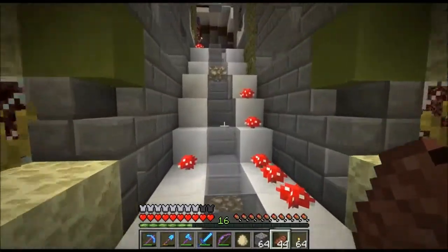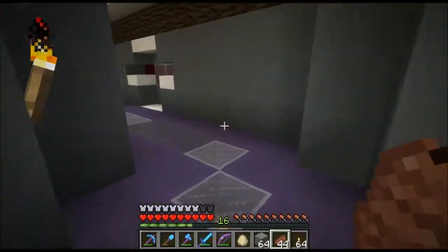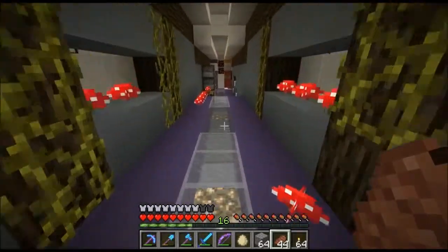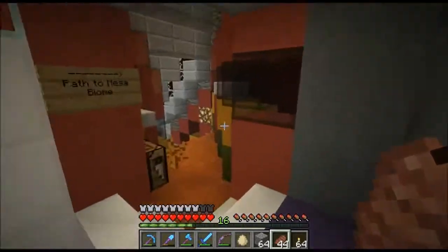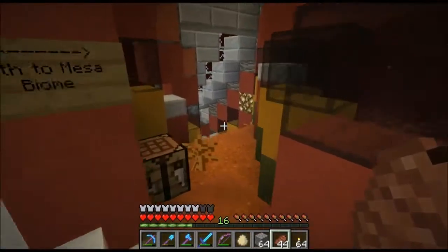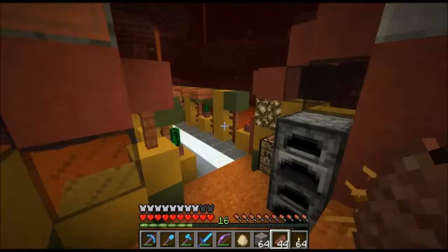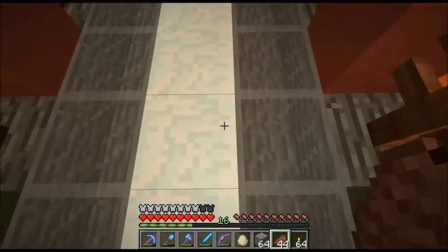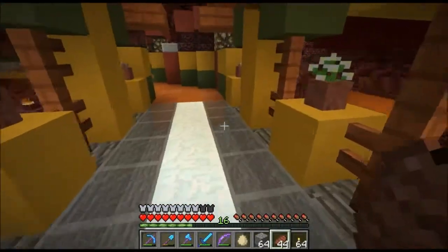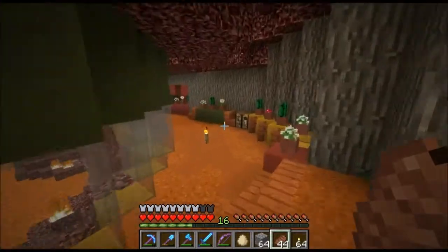She also branched off here since the mesa path was taking the same route up to this point — she just branched off and gave it a completely different look, more southwestern looking. Turned out really nice, though it still needs a roof over here. This was completely glass where you could see the lava below — looks like she covered that up. Yeah, it's looking good. Last time I was out here she had it to about this point.